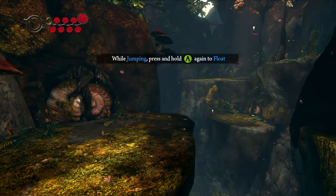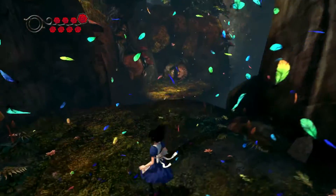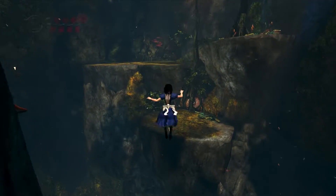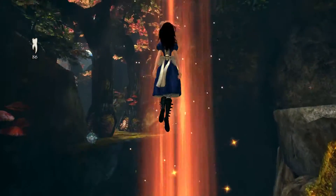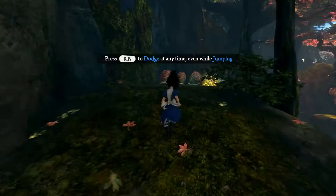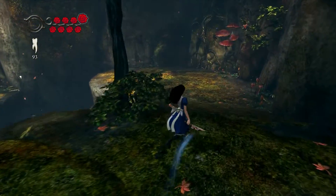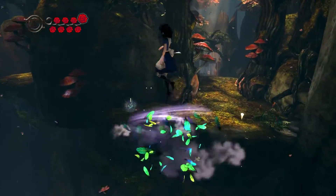We now have the ability to float, and we can twirl multiple times in the air — three times before we have to land. You can float in between each twirl, then twirl again and float. So you get some serious reach out of Alice's jumps. Makes it very, very good fun to control her. In a simple 3D platform game, the most important thing is that the controls feel fun. The combat is actually fairly solid as well, but the main thing is the platforming — and they really got it right.